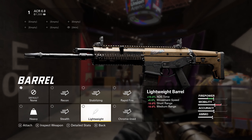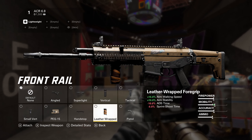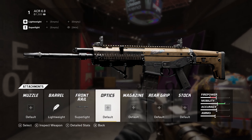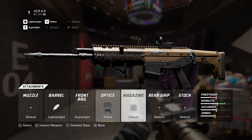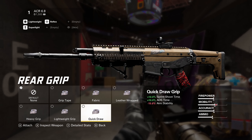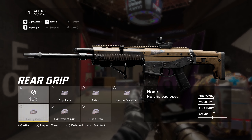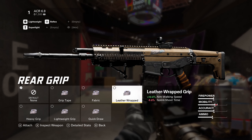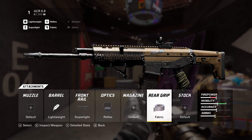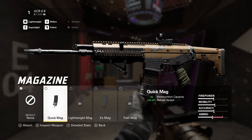For the loadout: the lightweight barrel, super light grip for the under barrel, the reflex sight — best visibility in my opinion — the fabric rear grip, and for the first time I tried out the quick mag, which does really well for quick reloads. The lightweight setup up front helps with quick movement. Hope you guys enjoy — see you on the next video, peace.